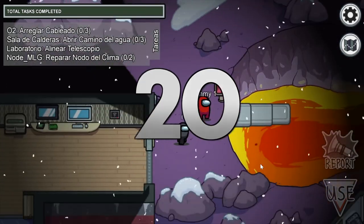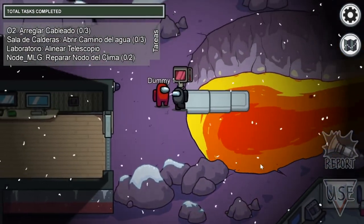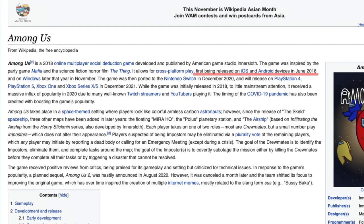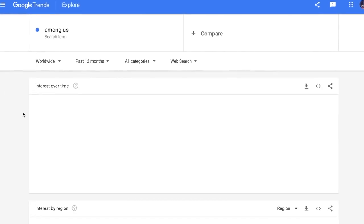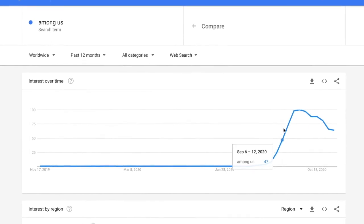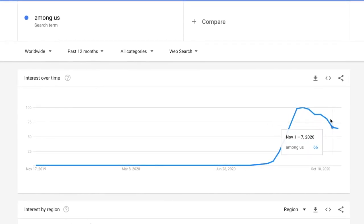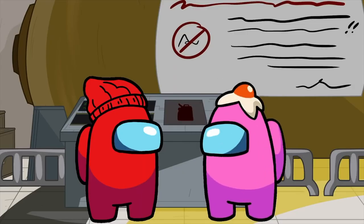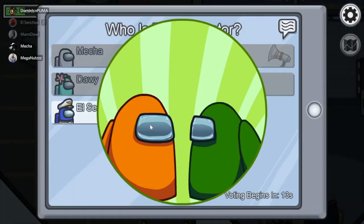The most interesting fact that few people know is that Among Us is not a new game. It was created and released on June 15th, 2018. However, its popularity really grew in 2020, which is why many people think it's new. If we explore Google Trends, we can see that it was in October 2020 when this game had its highest point — incredible for a game that barely had between 30 and 50 maximum players connected at the same time, and today has millions and millions of players. That's definitely the most epic secret of Among Us.